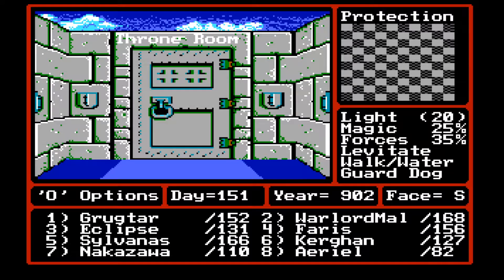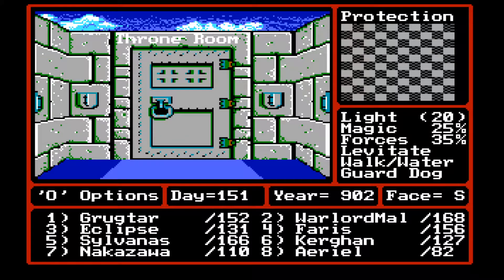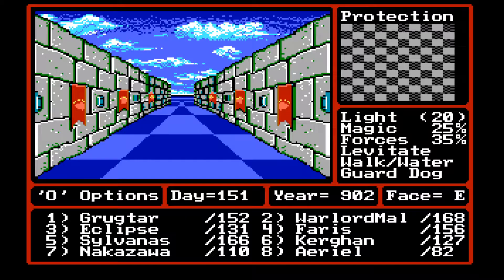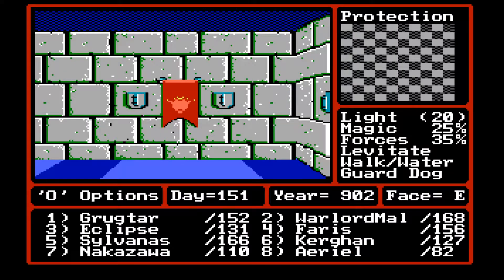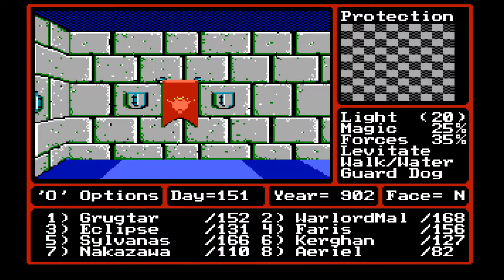I thought it would be pretty easy, but there is no forced encounter that always has archers. So we're going to go drink that potion. But before that, you can see that I traded out Hong Kong Fui for Nakazawa, got his equipment ready. We're going to go over and drink the potion — it should be over here. I'm just going to teleport so we don't have to fight an encounter.